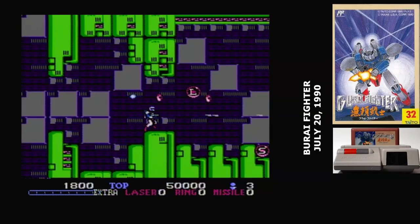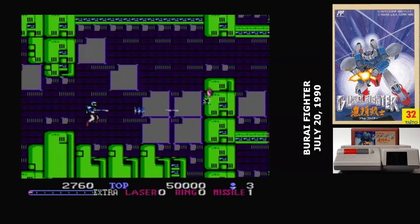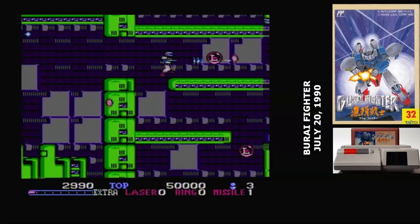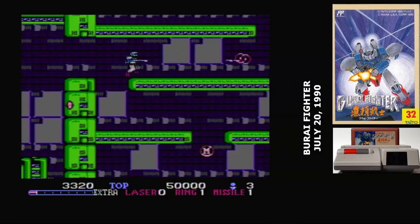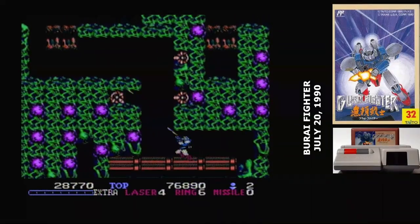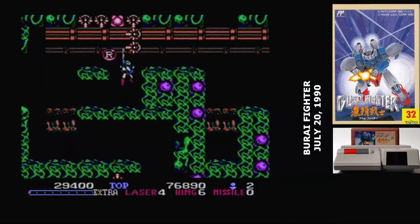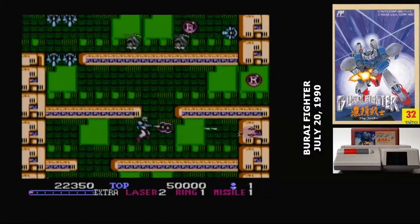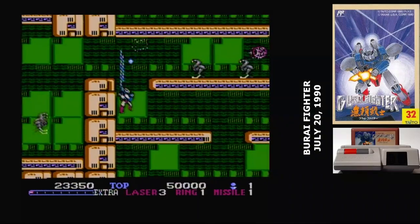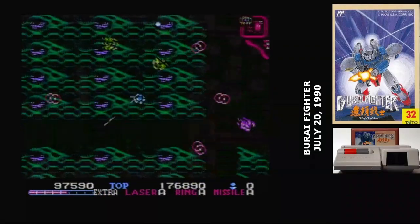There's one more power-up in the game, and that's the S capsules — they give you a minor speed increase. There are seven stages in Burai Fighter. Five of them are side scrolling, though not always left to right. One of the favorite tricks in the level design are these complicated maze-like structures where the screen scrolls in different directions. In fact, the gimmick on stage five is that the scrolling keeps changing directions on you. You don't die when you collide with terrain, only if you get crushed — so I actually found this approach to level design kind of enjoyable.